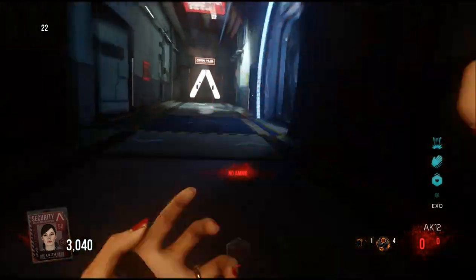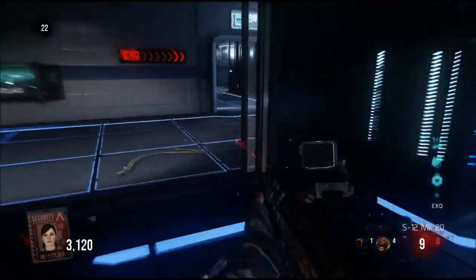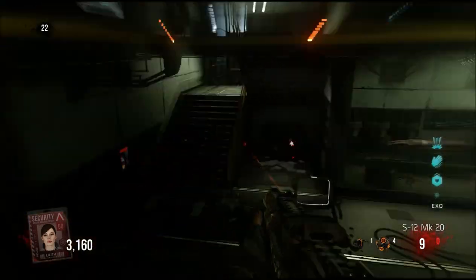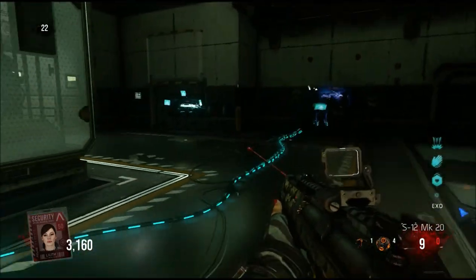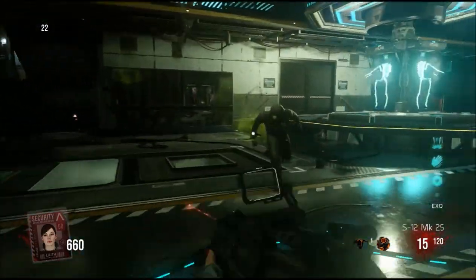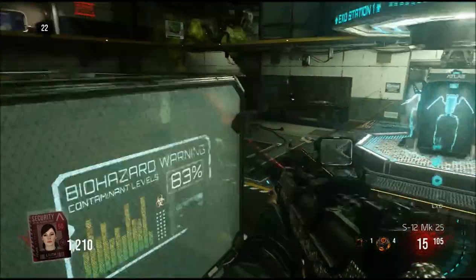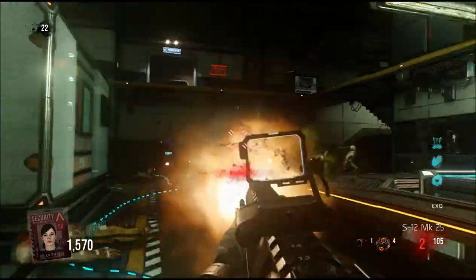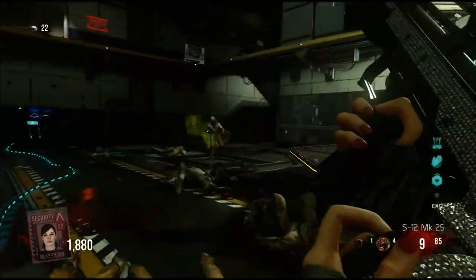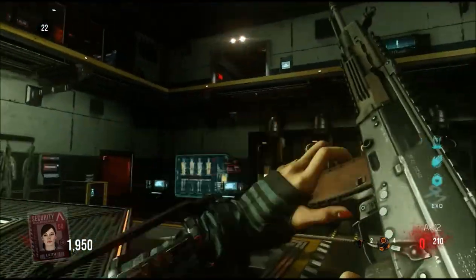Once you do the Easter Egg you get the achievement and it opens up the ability to upgrade to Mark 25 — separate from the two regular upgrade stations. You actually have to have the weapon at Mark 20 first, then you can take it to Mark 25. It changes the camo from normal camo to diamond camo and makes it a whole lot stronger. It's just an amazing gun, really good. That's it — hope you guys enjoyed the walkthrough tutorial, see you in the next video!